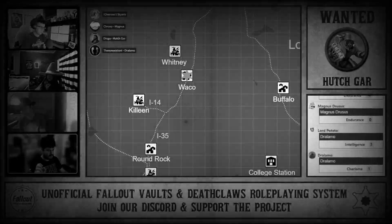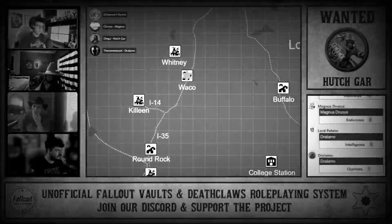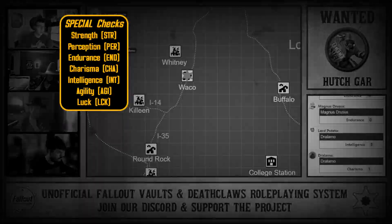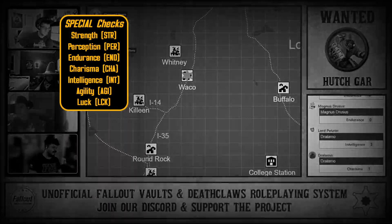Fallout V&D utilizes two dice systems: D10 and D100. D100 is also referred to as percentile dice. You use D10 for SPECIAL checks and D100 for skill checks. SPECIAL checks utilize the primary stats: Strength, Perception, Endurance, Charisma, Intelligence, Agility, and Luck.